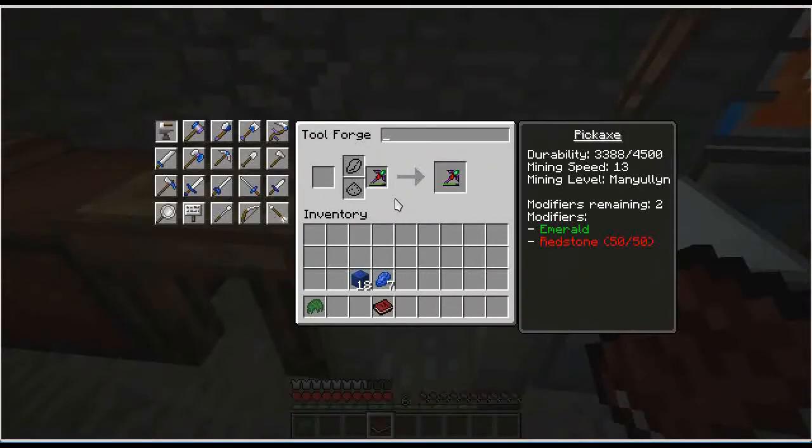You don't want it on a lumber axe, excavators, hammers — things you're going to use over and over in a short time — because auto repair just can't keep up with that. We'll have some better methods for doing that later.